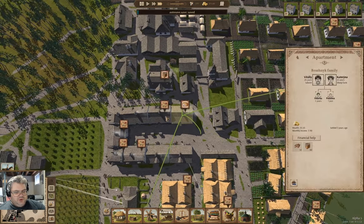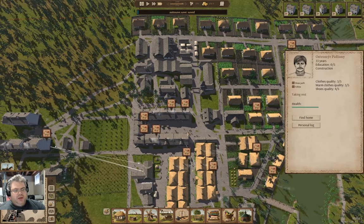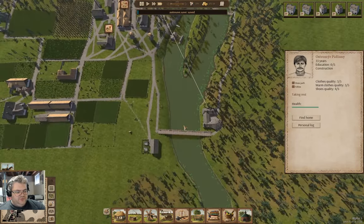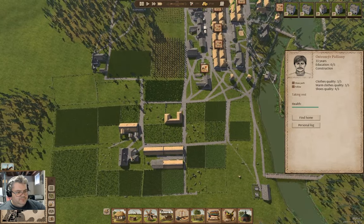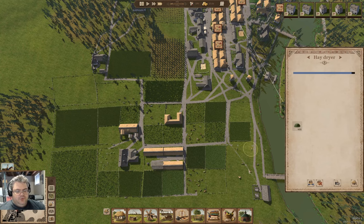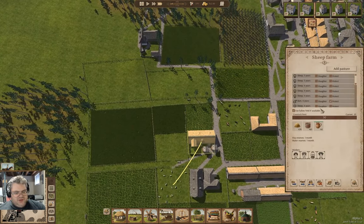Families out of food. At some point I just need to get some food variety in here. Let's check in on the livestock - the sheep.